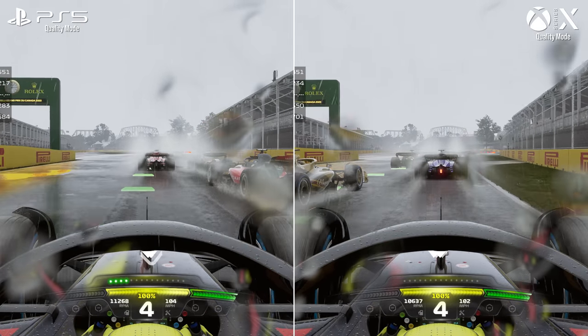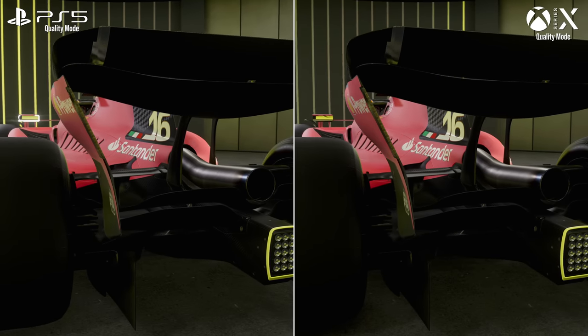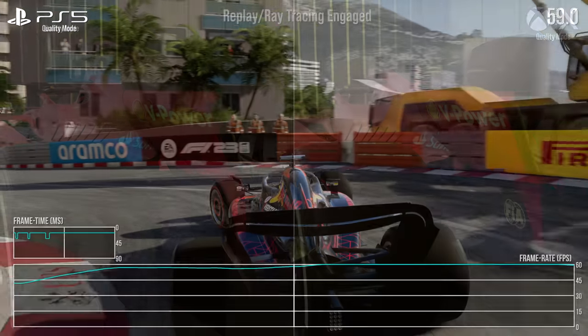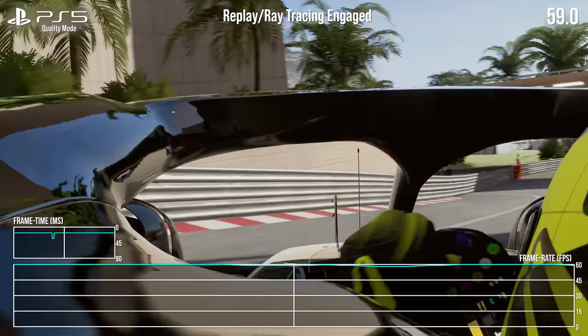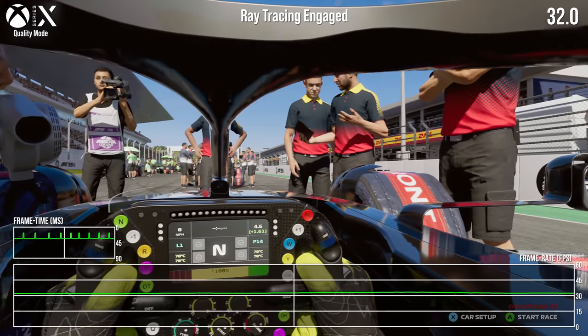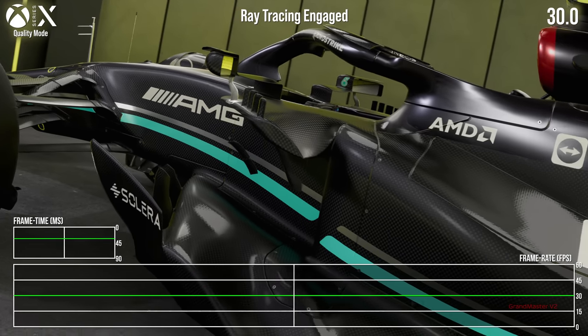The resolution is also dynamic on each console, but as you'd expect, it only typically drops under 4K in the moments where ray tracing engages. At its lowest, I've spotted 3072x1728 during replays, and alongside the resolution drop, these areas also tend to run at an obviously sub-60fps framerate, or even 30fps capped in the menus.